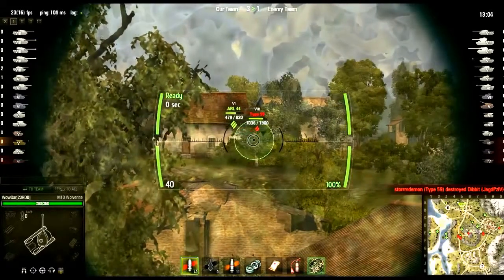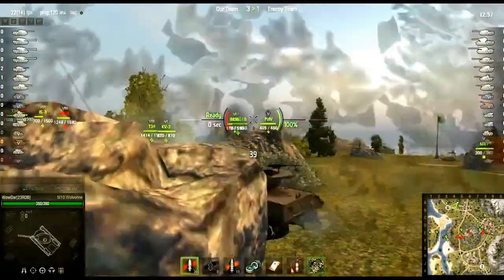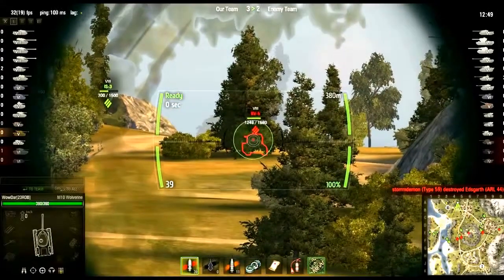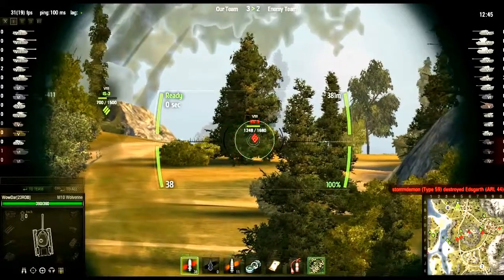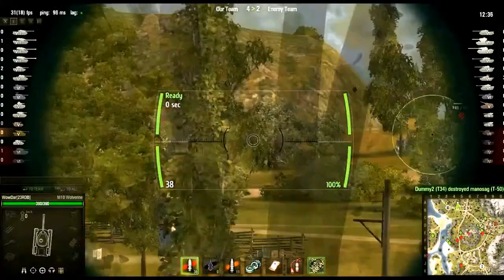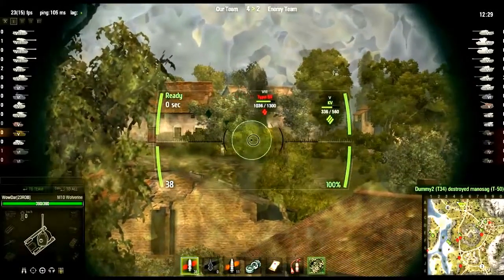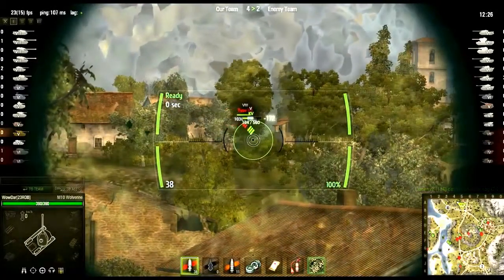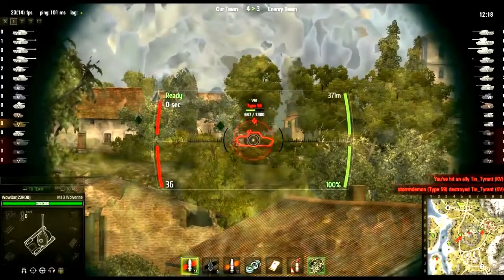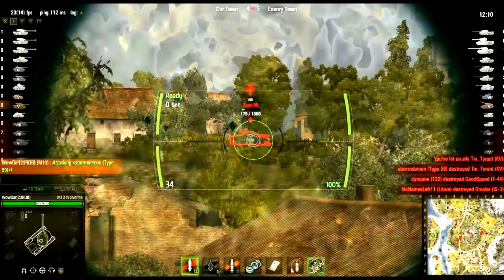Here in game you can see me trying to snipe the Type 59. The Type 59 is of course a tier 8 gold tank — a medium tank from China — and they have since taken that tank out of the game. It was also a Korean War tank, not a World War II tank. I'm doing my best trying to damage him, and I did scratch him — though I accidentally hit my ally too, sorry about that. Did about 130 damage to him, which isn't too much. The Wolverine is a tier 5 TD.